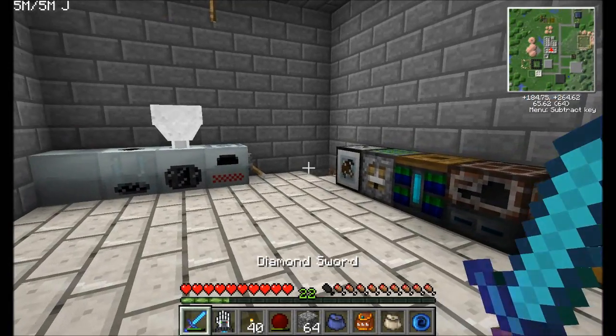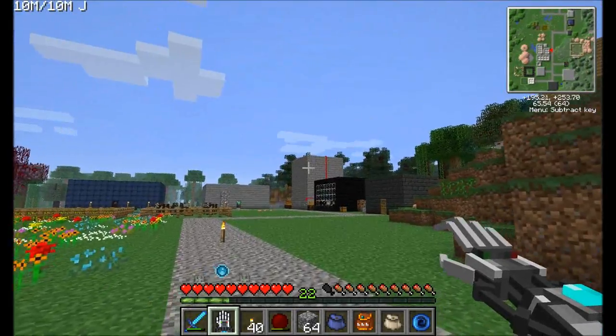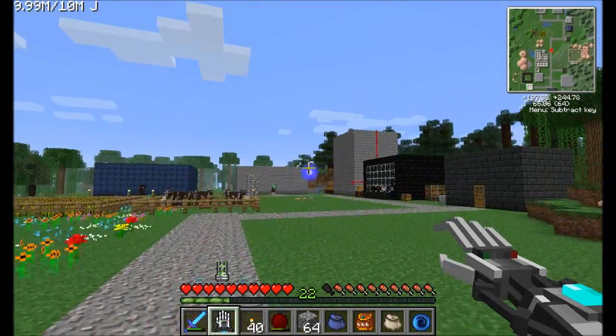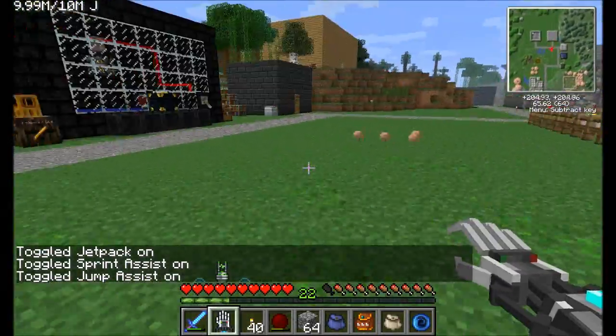I've still got this nifty teleport effect, which I think is awesome. And of course there's the massive damage of this giant orb of powerful awesomeness. Jetpack on! Sprint and jump assist on! Pretty cool, right?